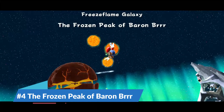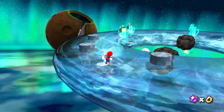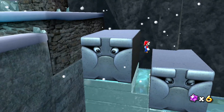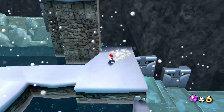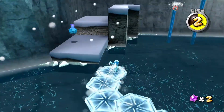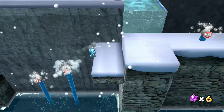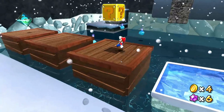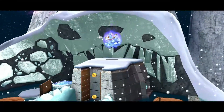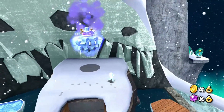Number 4: The Frozen Peak of Baron Burr. Is it cold in here, or is it just me? This star takes place in Freeze Flame Galaxy, and is located on the snowy side of the level. You have to climb all the way to the top of a mountain to nab your star, and the whole way up is quite enjoyable. One of the first things you'll encounter is the Ice Flower Power-Up. It allows you to skate across frozen water, and can help you access certain areas that regular Mario can't. You'll have to use it several times in order to climb up the mountain, but every time it's needed, it's used in a very creative way. The rest of this star involves some light platforming, but none of it's all too challenging, and will offer you a good time regardless. And at the top of the mountain, you'll face off against this level's boss, Baron Burr. The fight itself isn't very difficult, but it's still a memorable boss that really complements an already perfect level.